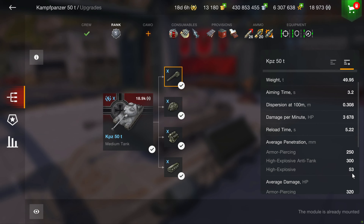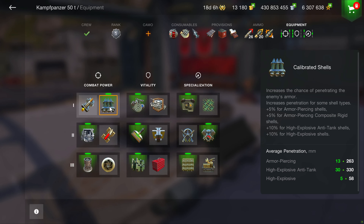Now let's take a look at those statistics with calibrated shells. AP is up to 263. Heat jumps 30 to 330 millimeters. And finally HE at 58.